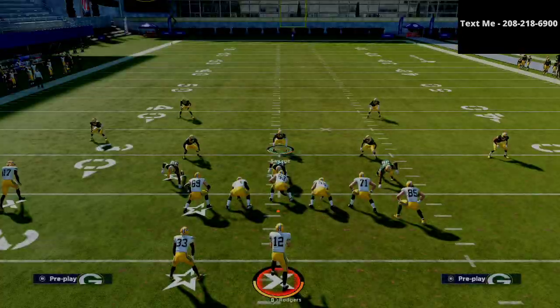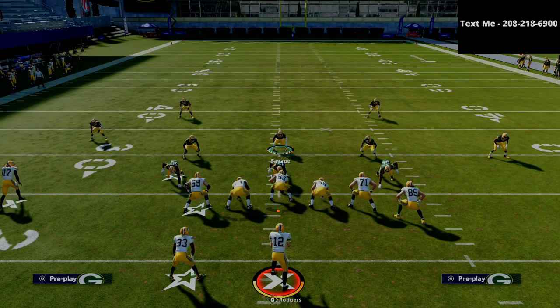For my money right now, this is the easiest defense to use. U-Trips offense is really a good offense — it's probably one of my favorite ones I've run all season — but this is the defense I would recommend against it.